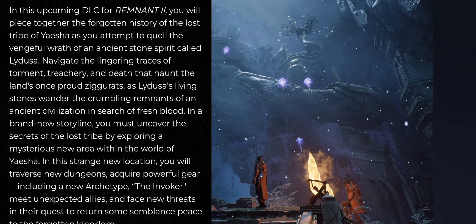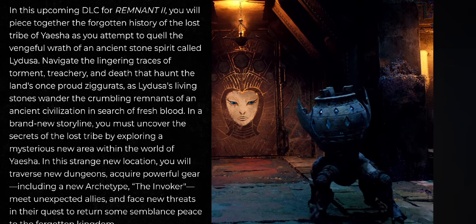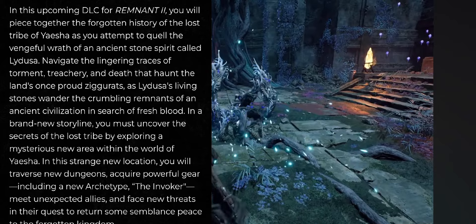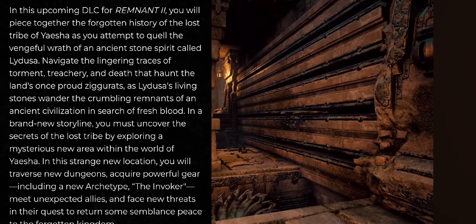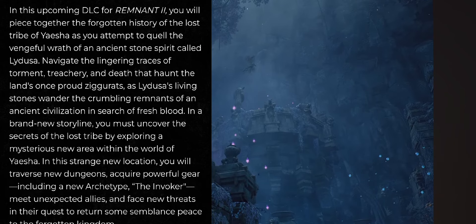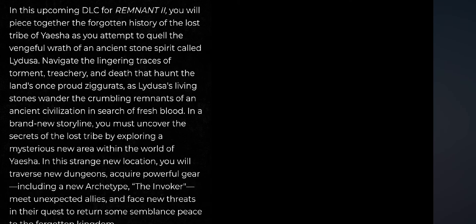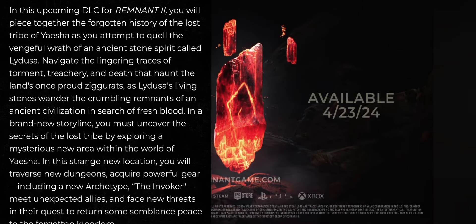In this upcoming DLC for Remnant 2, you will piece together the forgotten history of the lost tribe of Yesha, as you attempt to quell the vengeful wrath of an ancient stone spirit called Lidusa. Navigate the lingering traces of torment, treachery, and death that haunt the land's once proud ziggurats. As Lidusa's living stones wander the crumbling remnants of an ancient civilization in search of fresh blood, in a brand new storyline you must uncover the secrets of a lost tribe by exploring a mysterious new area within the world of Yesha. You will traverse new dungeons, acquire powerful gear including a new archetype — the Invoker — and meet unexpected allies and face new threats in a quest to return some semblance of peace to the Forgotten Kingdom.